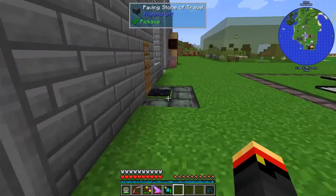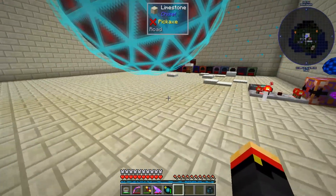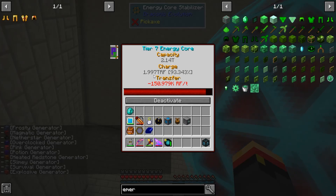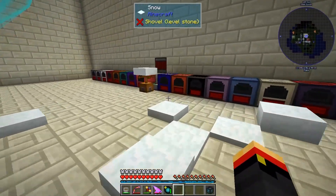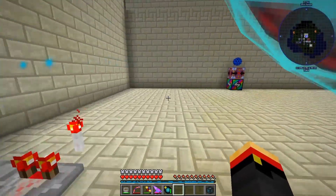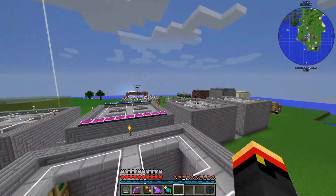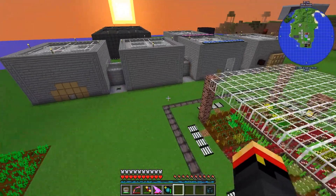I noticed the rainbow generator wasn't running — like it isn't again. Nothing's running right now. Does that mean we're good on power? Yep, we've hit the T4 marks. We have pretty much a full tier 7 energy core, which is almost 2 trillion RF. I changed the pink generator to use pink stained glass panes — we're simply not getting enough wool to keep it running very long with pink wool. We used up all the string to make wool, then I made the sheep farm, and that was all the wool. I doubled the amount of sheep — there are 16 over here now — but it still isn't enough. We went through all the wool. I think glass panes might do better.